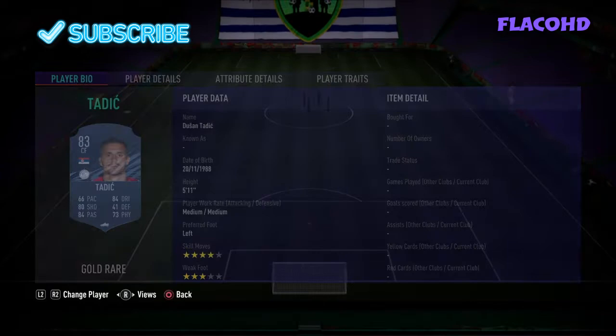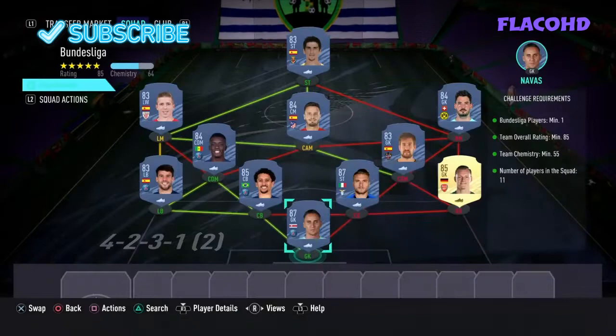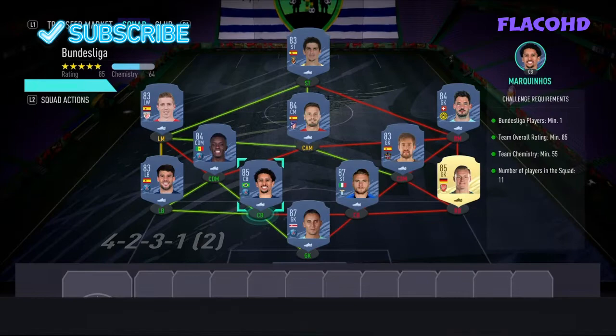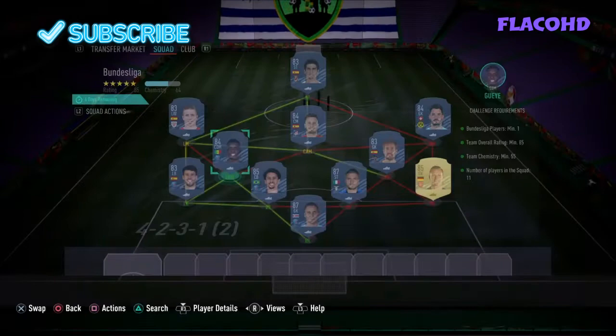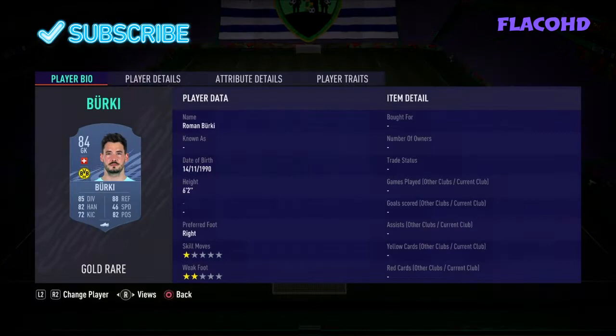The second team requires one Bundesliga player, 85 rated, with 55 chemistry. In goal we have Keylor Navas, right back Leno, right center defensive mid Ito, right center back Immobile, left center back Marquinhos, left center defensive mid Idrata Gate, left back Bernat, left mid Munain, CAM Saul, right mid Buki, and striker Gerald Moreno.